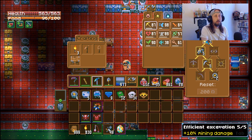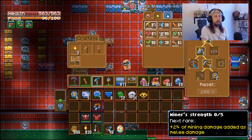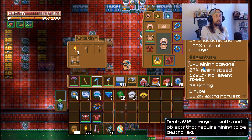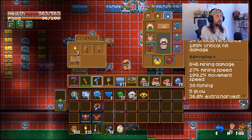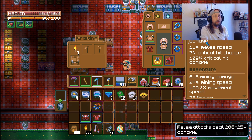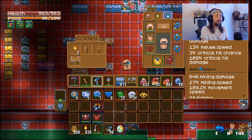Another thing in the mining skill tree is a node that adds 2% of mining damage as melee damage. You can reset your points to pick that up, adding another 10% of mining damage as melee damage. Combined with the set's 14%, that's about 25% of your mining damage being added to melee damage. With 646 mining damage we're already looking at around 208 to 254 additional melee damage.